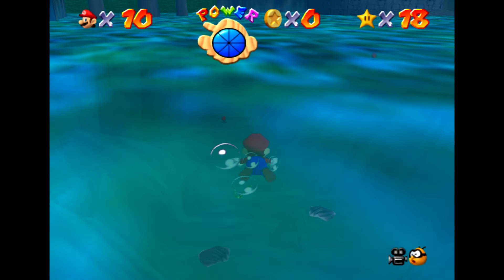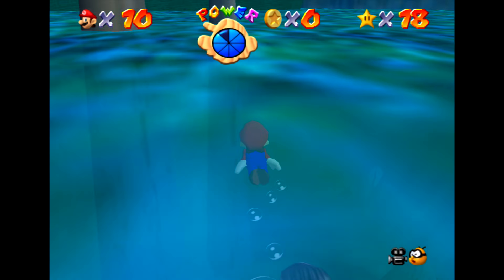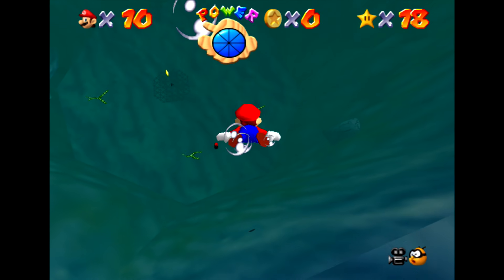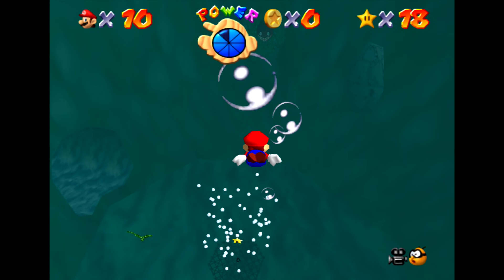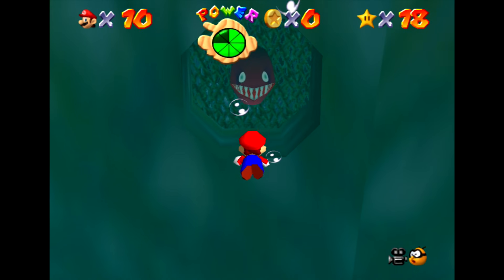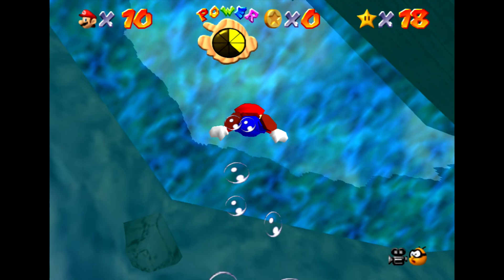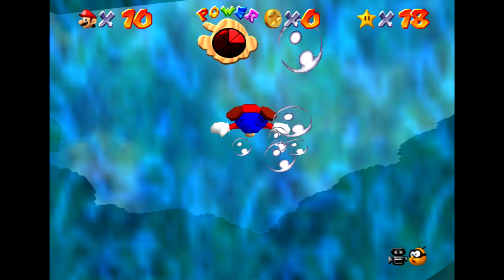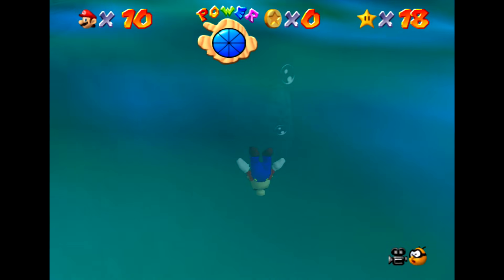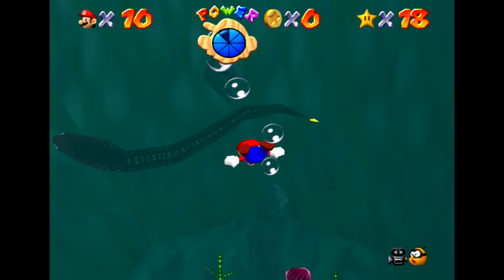I'll follow the same strategy — swim down there, get up in his face, then swim up, and maybe that'll get him to come out. Wait, there's a ship here now. Have we risen the ship? Yeah! That's so cool. As you can see over this way, there he is — hiding in his new little house. I'm sorry for taking away your house. He's very scary. I mean, I'd be upset too if somebody, you know, I had a nice little boathouse and somebody scared me off and then rose it back to the surface. He's out, and there's a star on his tail! I just keep taking all of his stuff.